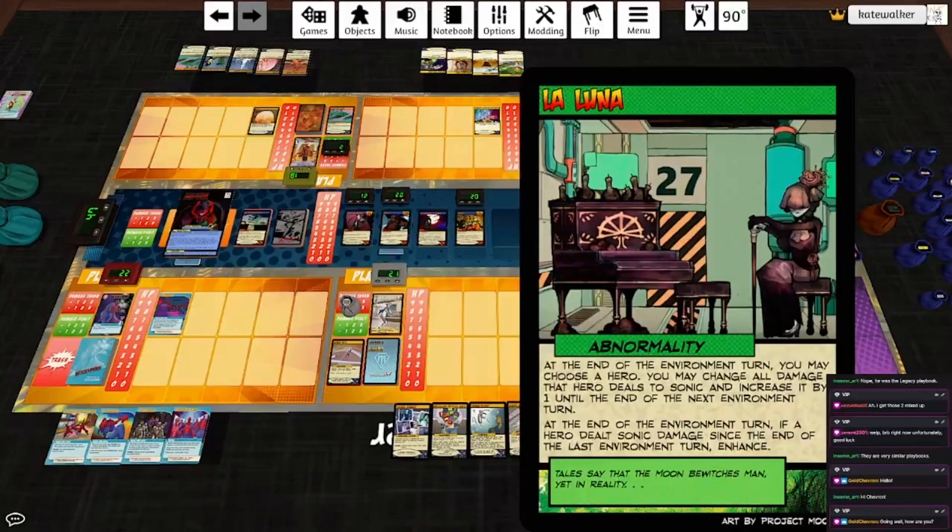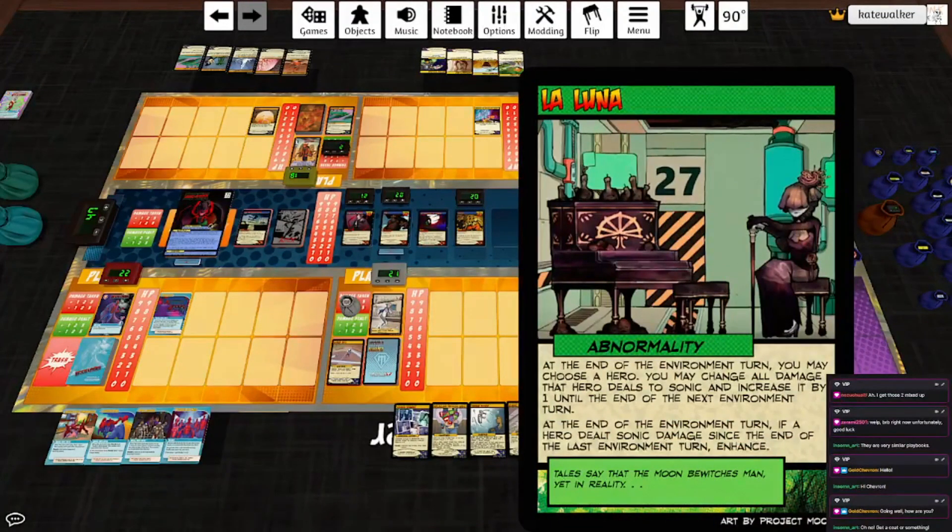Central Command Team plays La Luna. Right — this is the deck where every card has multiple states. In the environment turn, you may choose a hero; you may change all damage that hero deals to sonic and increase it by one until the end of the next environment turn. At the end of the environment turn, if a hero dealt sonic damage since the end of the last environment turn, it enhances. Technically this doesn't enhance right now because there wasn't a last environment turn — I hate that ruling, I think it's stupid, but we're going by it.